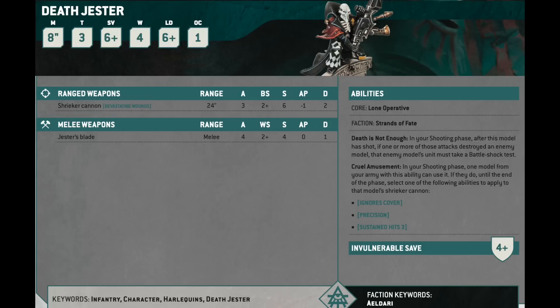Furthermore, I think for 15 points you give the Death Jester Fate's Messenger, the enhancement that lets you set a hit roll, a wound roll, or saving throw to a 6 after you've made the roll. This guy's got 3 attacks and hits on 2s. You roll all 3 dice — you have a 50% chance of getting a six, and then you just use Fate's Messenger to set another one to a six. If you end up with 2 sixes, that's going to be 8 hits, because each of them does an additional 3 hits. Or you could guarantee 9 hits at Strength 6, minus 1, flat 2 — and your opponent just can't shoot back at him.